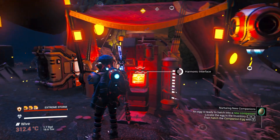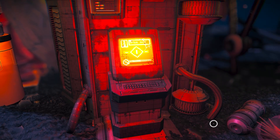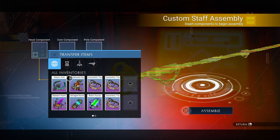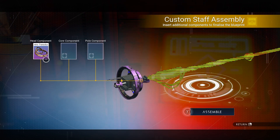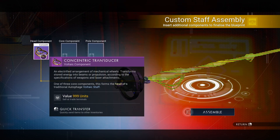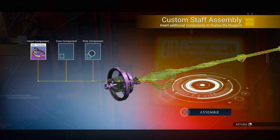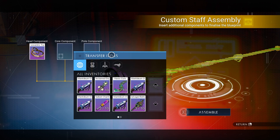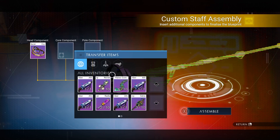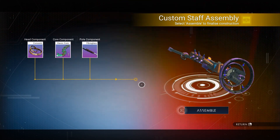The terminus is going to be deactivated and you are going to enter it. Once you've entered it, you are going to select staff assembly. The first one we are going to use is the concentric transducer. As always, the head component must be the same, but the core and pole components can be anything you want. This staff is going to start off as B-class, so you can just upgrade it to S-class. If you do not know how to find nanites, there will be a video in the description.